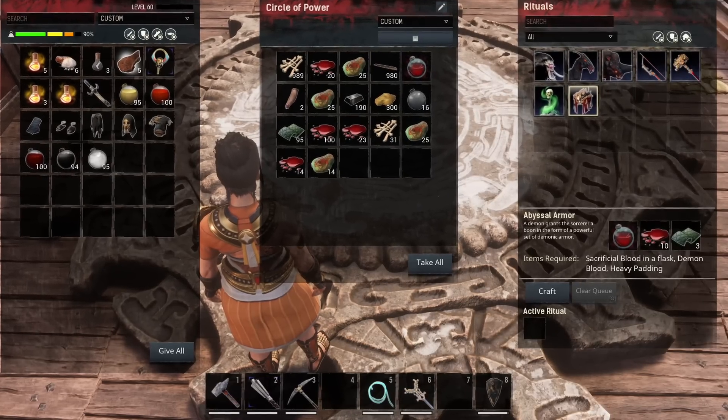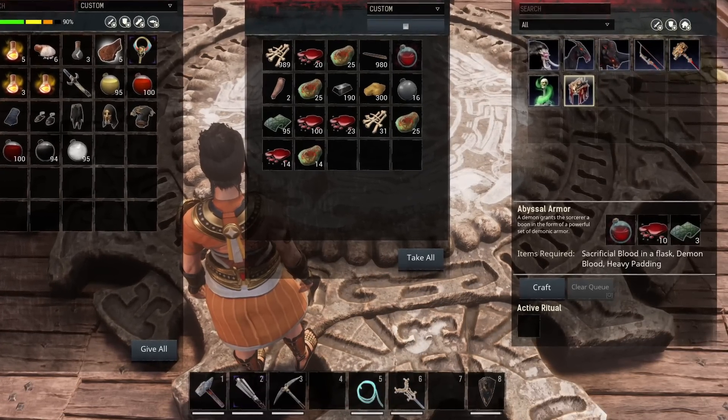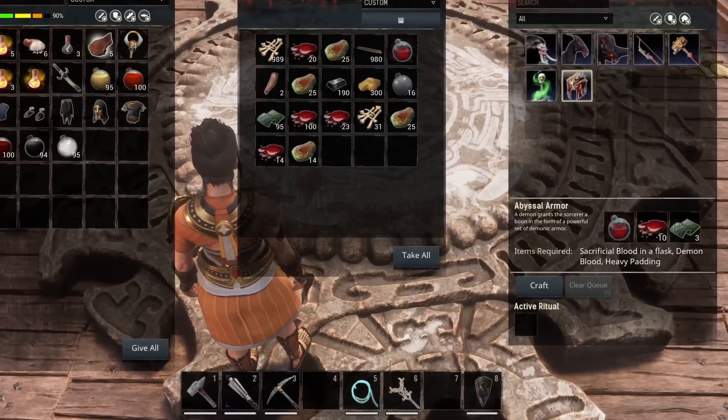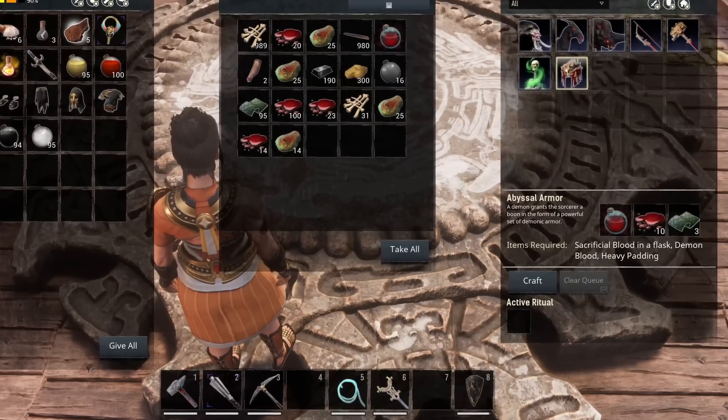Next, we are getting a big increase to the cost of Abyssal Armor. Currently it only costs one heavy armor padding, but in this update it is going to cost three.